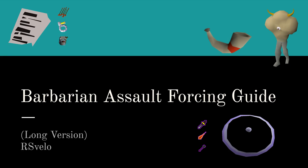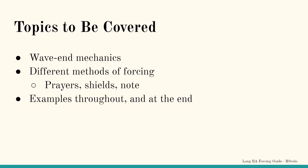In this video, I'll be giving a complete guide to forcing wave ends in Barbarian Assault using the most common and practical methods. I also have a shorter version of this guide with much less information, which is linked in the description. I'll start by explaining the mechanics of wave ends in general, then go over the different ways to alter wave end checks and how to use them to your advantage. At the end of the video are examples of each method mentioned. Note that these methods can only be used by the scroller and will have no effect if performed by anyone else on the team.